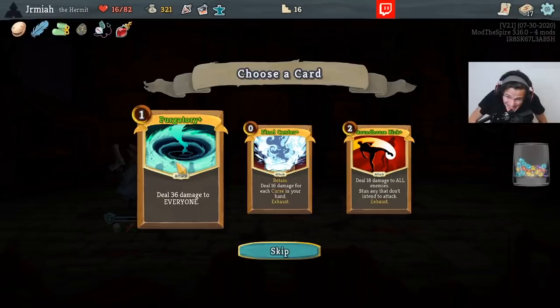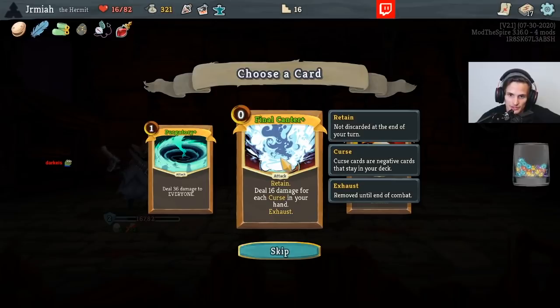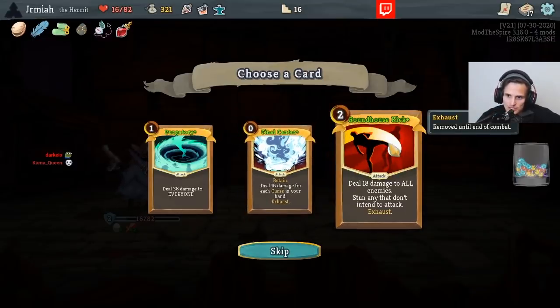Deal 36 damage to everyone — excuse me? That includes me, right? It very specifically says everyone. Deal 16 damage for each curse in your hand — whoa, that's good, because I got Pocket Watch and quite a bit of curses. Stun any that don't intend to attack — meaning they skip their turn. Stun is a powerful effect. Deal 18 to all enemies — if they don't intend to attack, you stun them. I think Final Canter is the best thing for my deck at the moment because I have multiple curses, it dumps my Strength, and is retained.